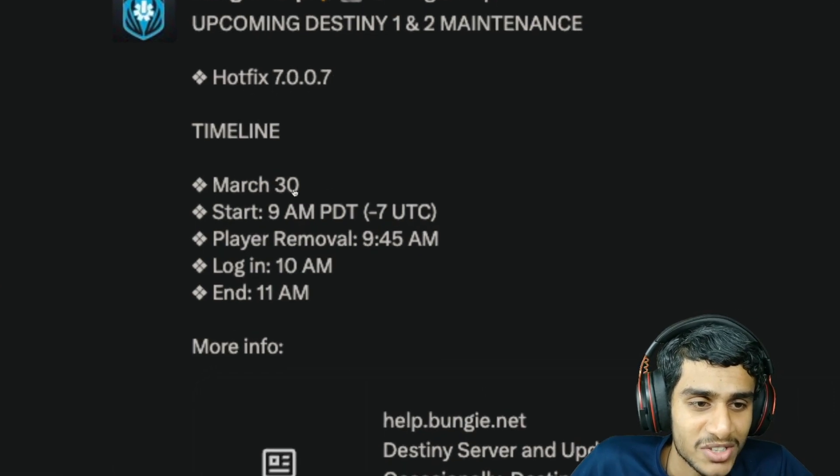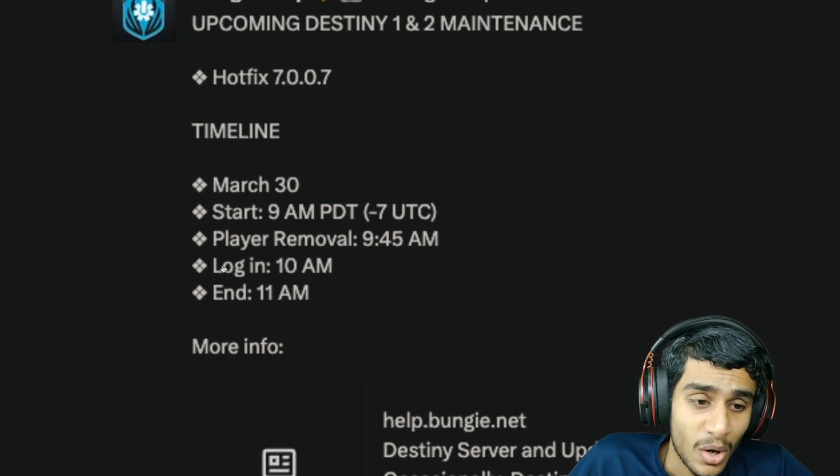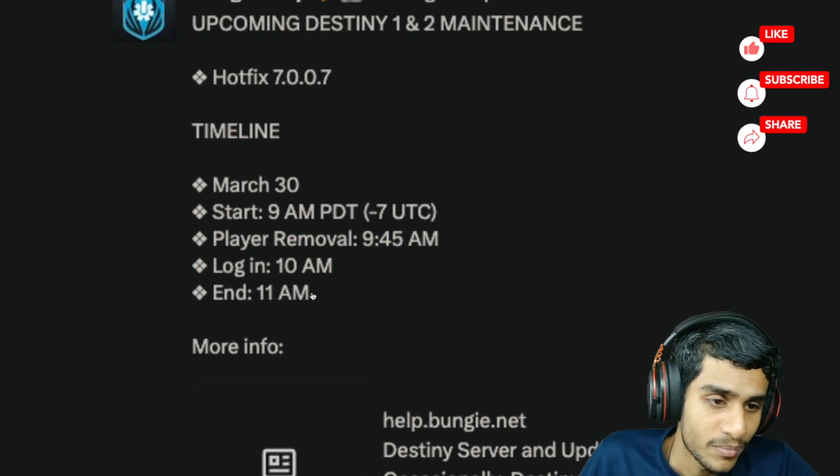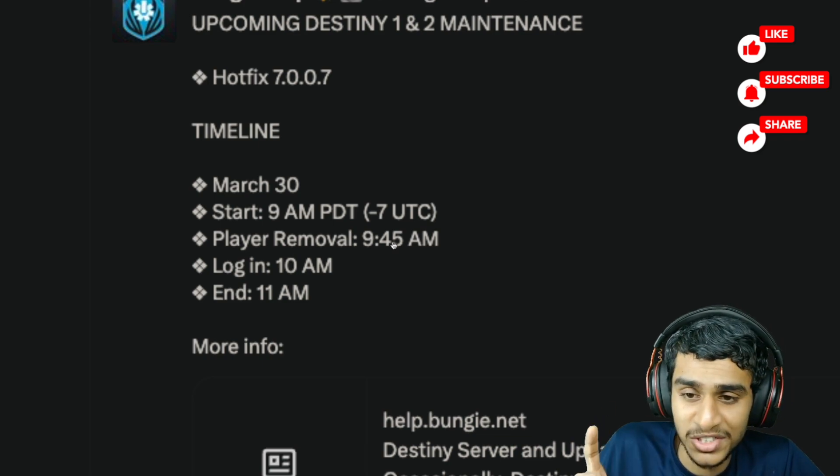On March 30, maintenance will start at 9 AM PDT (UTC-7). Player removal will happen at 9:45 AM, login returns at 10 AM, and maintenance will be ending at 11 AM PDT. Make sure you note this timeline for the Destiny 1 and 2 maintenance.